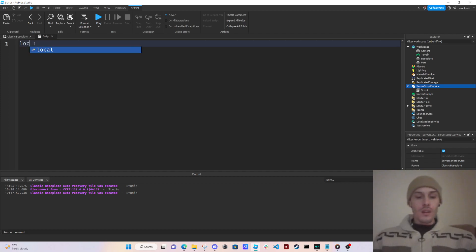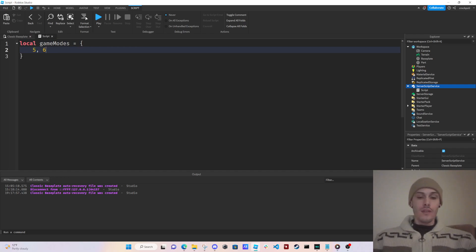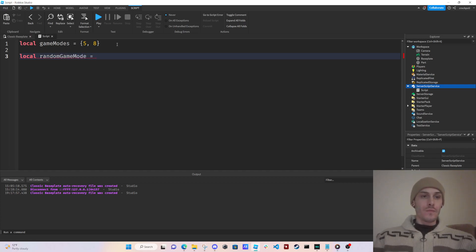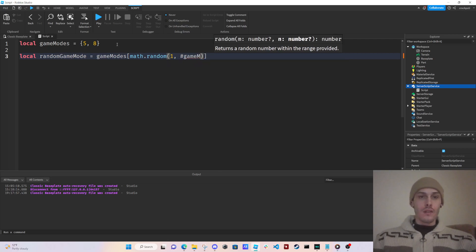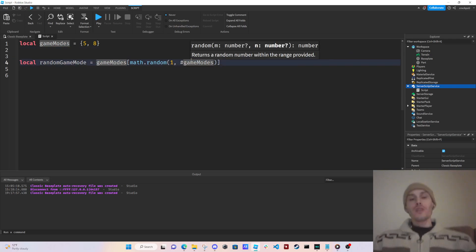We already have a script open. We're going to say gameModes equals a table with five and eight. Then local randomGameMode equals gameModes at math.random(1, #gameModes). This is going to pick either five or eight. We don't know which one.